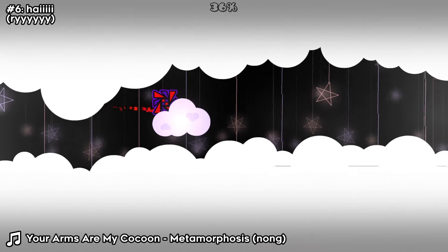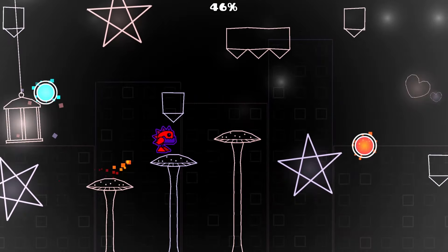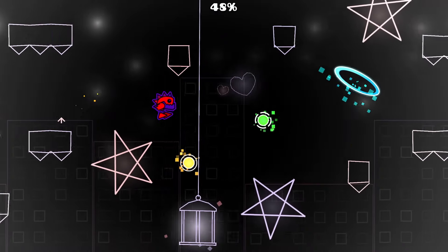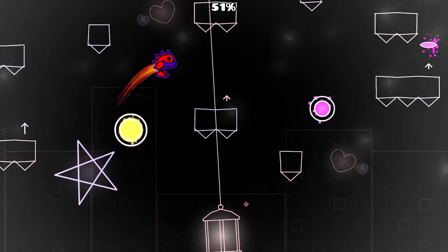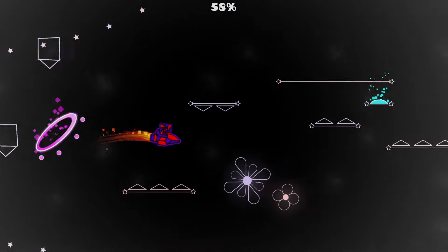6. Hiiii by Rai. This level is pretty cute. I like the design of this level a lot, but it loses points for being way too conservative with the player colors. I feel like you could make the decoration monochrome and it wouldn't really change anything. It's a good level, but for this contest specifically, I feel like it's not really doing enough.